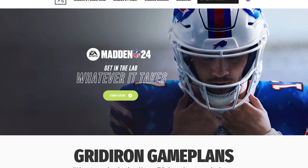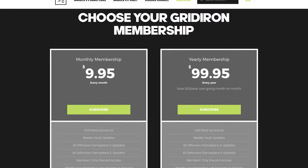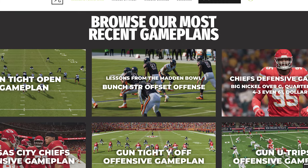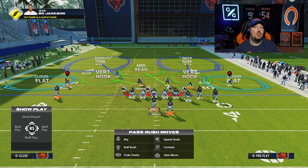Now I want to show you something that hints towards my latest vault update over on my strategy website, gridirongameplans.gg. Big Nickel Over G has a run-pass tell, meaning based on my play art I can tell whether you are running or passing the football. It's a huge breakthrough, albeit a little bit late in the Madden season. It's in the April vault — dropping today. $9.95 a month unlocks the entire website with over 230 vault videos, 11 offensive and defensive game plans, and a members-only Discord.